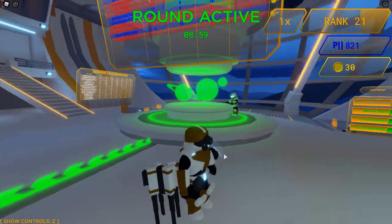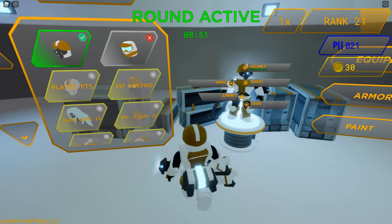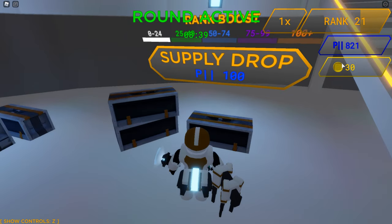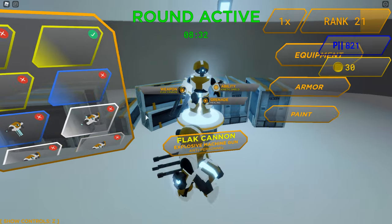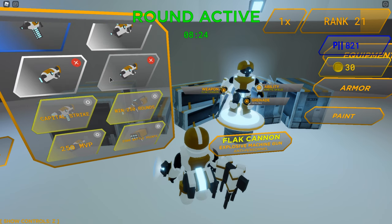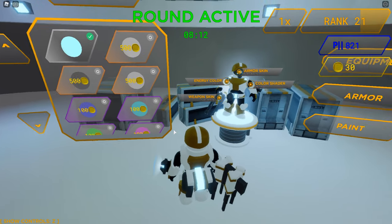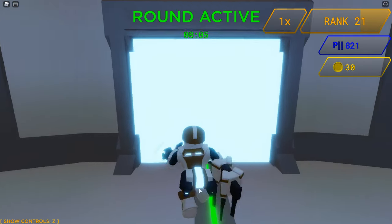I'm going to show you how to get geared up and then we're going to go into the game. Over here you've got a little setup of your character — what your character looks like — and you click on the things you want to customize. These are things you get from playing the game. There's a pack you can unlock for 100 P, which you earn by playing. You can also change the armor, equipment, and weapons, which seem to unlock over time. You have abilities like shielding, grenades that do different things — I like the healing grenades — and paint, which you probably have to buy with Robux.